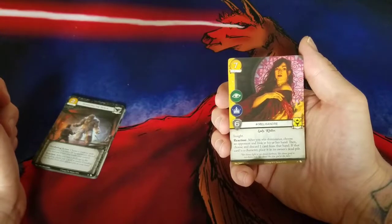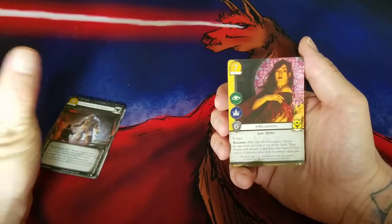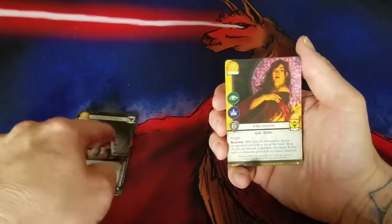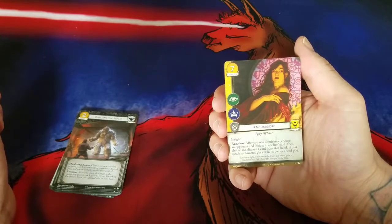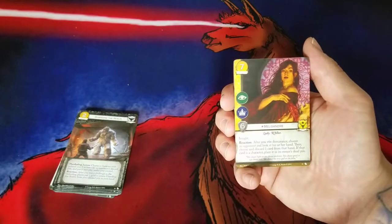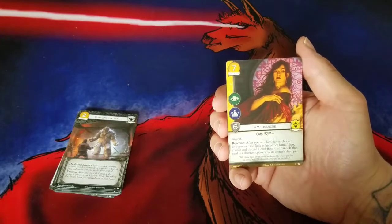This ability is really strong. Unfortunately it's kind of boring — I don't really like the Baratheon do-nothing deck where it's all about just winning dominance over and over again. It pairs up really well with Night's Watch when you can just gain a bunch of power passively and win challenges and dominance. I like this card though as a six-strength Insight. She doesn't have to be standing for this ability to go off, so maybe with this kind of card you can make a more aggressive dominance-based deck. I see the parts being there, even if I'm not sure it'll be good.